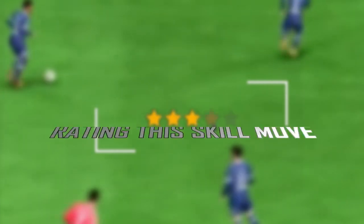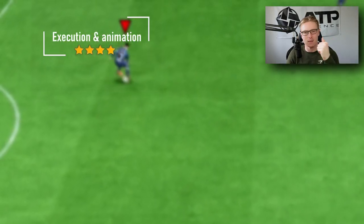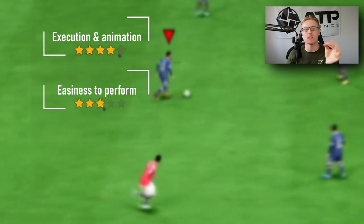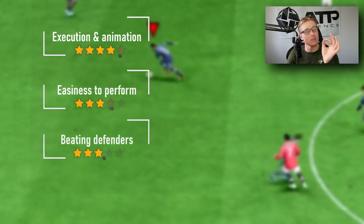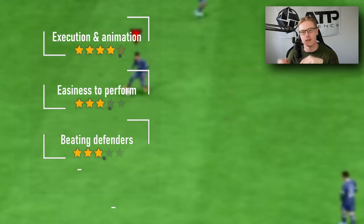Moving into the ratings, as we do for every skill move — execution and animation: I'm giving this a 4 out of 5, simply because of how quick it is. The animation is very quick this year compared to previous years, so I really do like it. It almost reminds me of the body feint in FIFA 16. Easiness to perform, we'll give it a 3.5 out of 5. It's quite easy, it just sometimes doesn't register, so make sure you flick it twice.